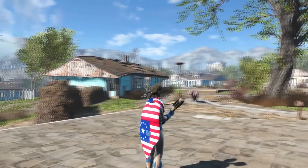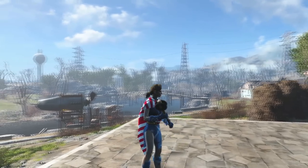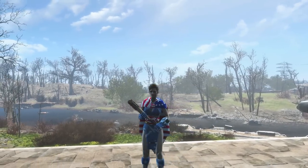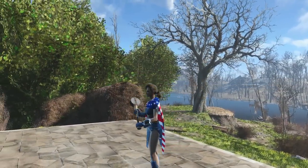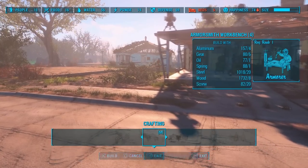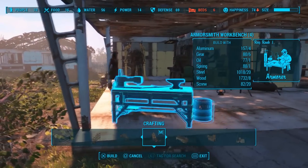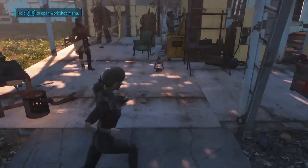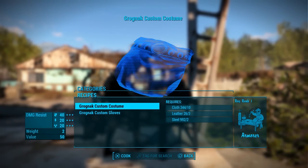Next up at number 9 we have Custom Grognak by DevilDawgDawg. This mod allows you to craft your very own set of Grognak the Barbarian armour with the loincloth and gloves crafted separately so you can mix and match the massive range of new colours and patterns. To craft the armour you also need to download the Armour and Weapons Keywords Community Resource mod, which I will link in the description along with all of the other mods mentioned in this video.